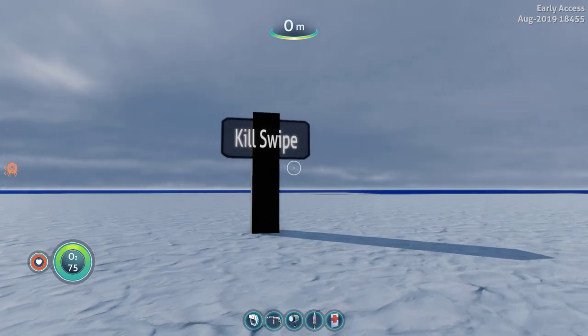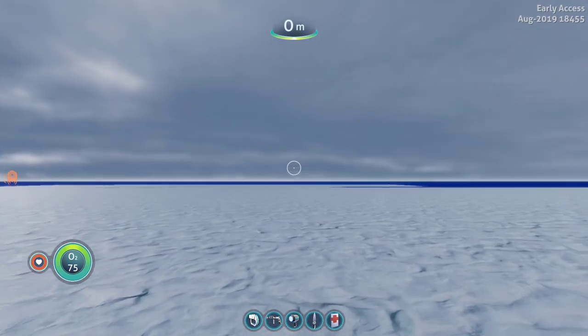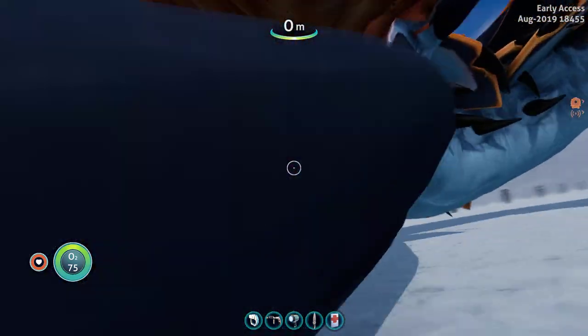We weren't able to get these to trigger very well last time, but — kill swipe, what we got here? What is this? Yes, we have the kill swipe in game now. Now if I can do another one, I don't know — they seem to be bugged if you do one and then try to do another.